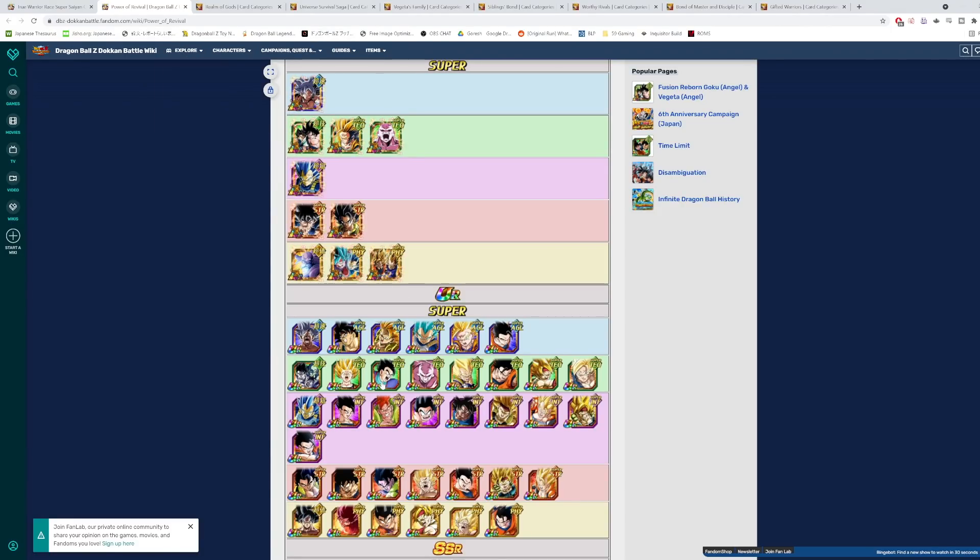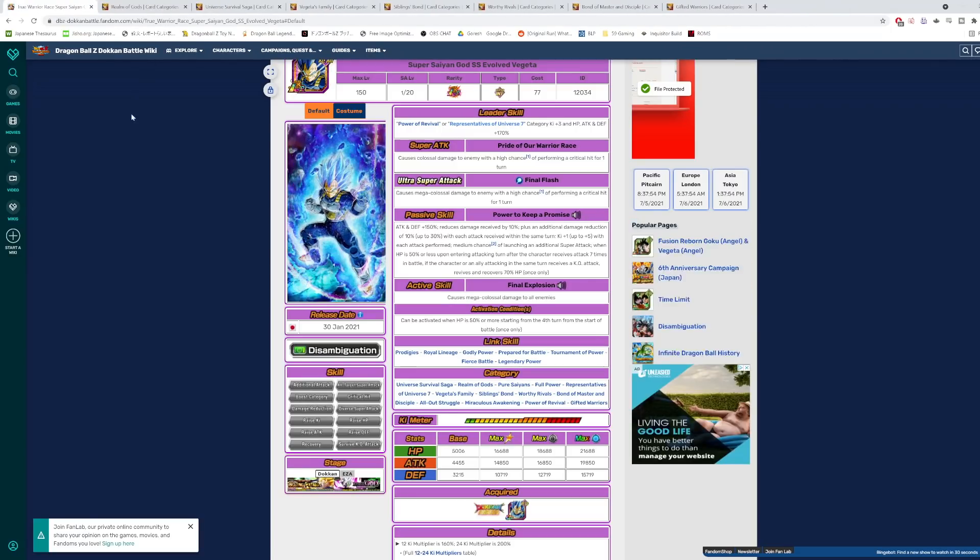You have Tech Holder Gohan, you have Valor Jiren, this Gogeta could be okay whenever he comes out on Global — I assume it's going to be like December. The Blue Boys, the Year 3 Gogeta, you have Super Gogeta the Int one, you have Kid Goku. There's a bunch of good units here, so leader skill is looking pretty good.